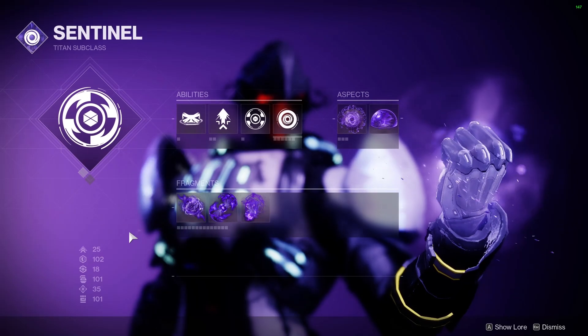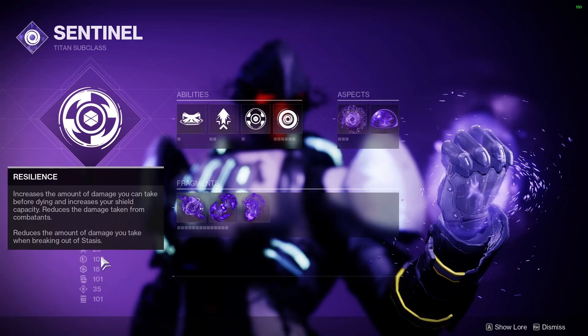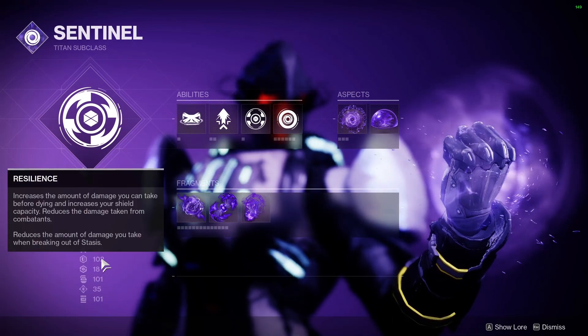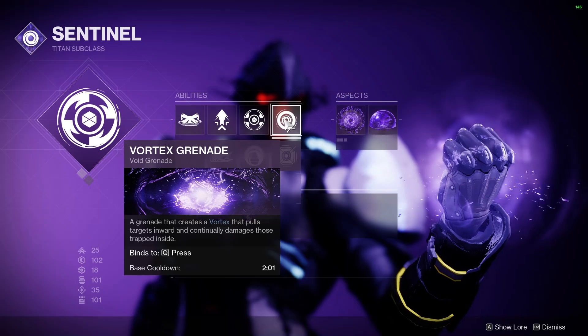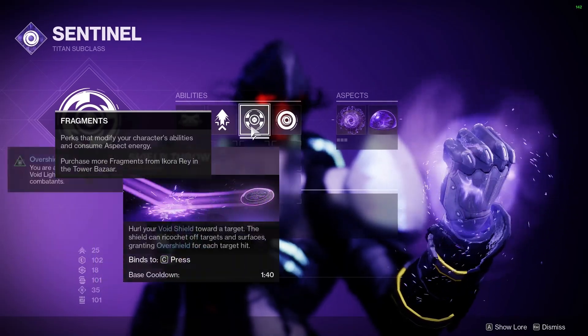I will recommend triple 100 in resilience, discipline, and strength. The reason for this is because resilience is tied to your barricade and you want that back as fast as possible — it also gives you a 40% damage resistance increase when you're at 100. We've got discipline for fast grenades, which are going to be very important for this build. And then strength for the Shield Throw.